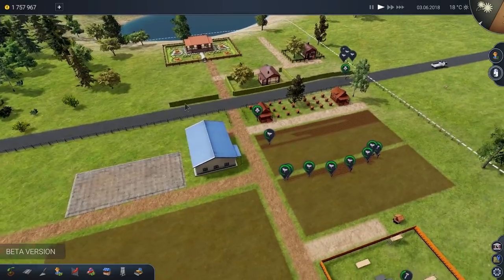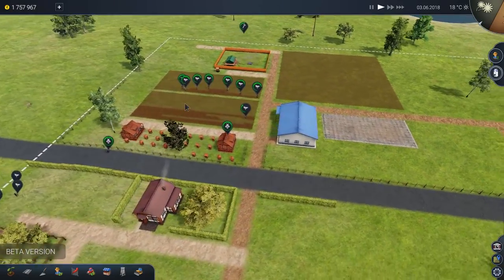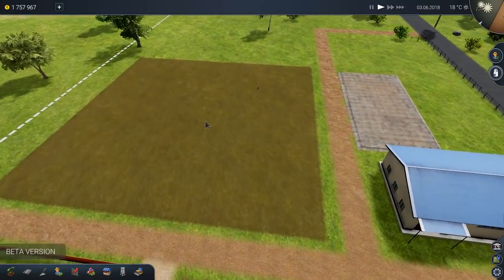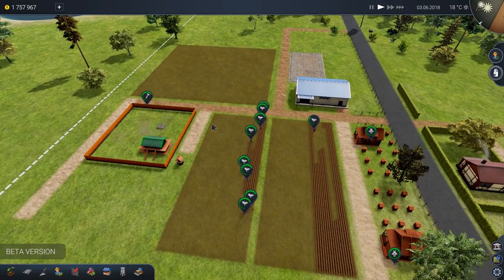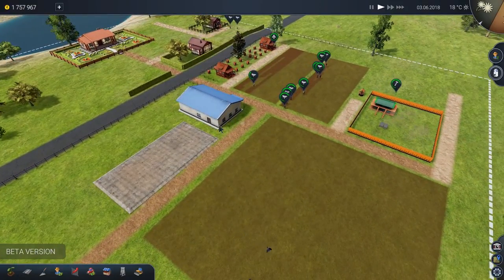Hello again, friends and fans. Raptor here, and welcome back to Farm Manager 2018. We've got a big task ahead of us today. We're going to buy some tractors and get these fields all plowed, cultivated, planted, and possibly even make some hay and straw in one of our barns. So if you want to see more of this series, go ahead and blow up that like button.